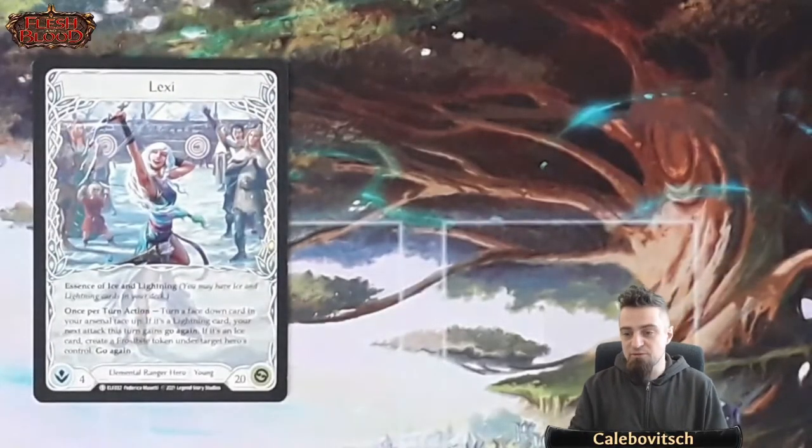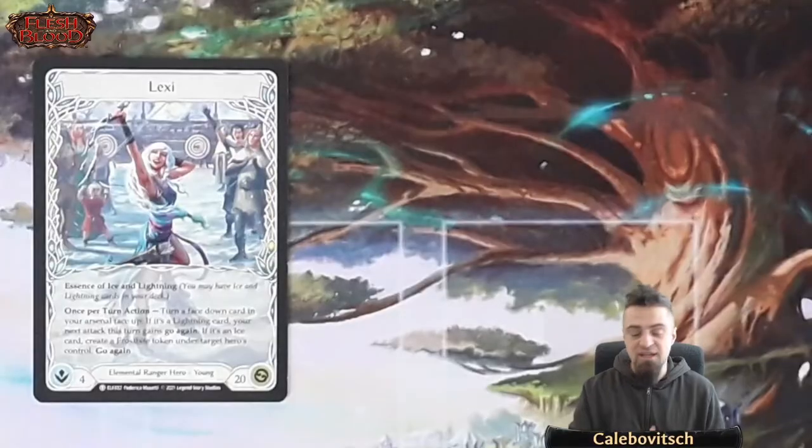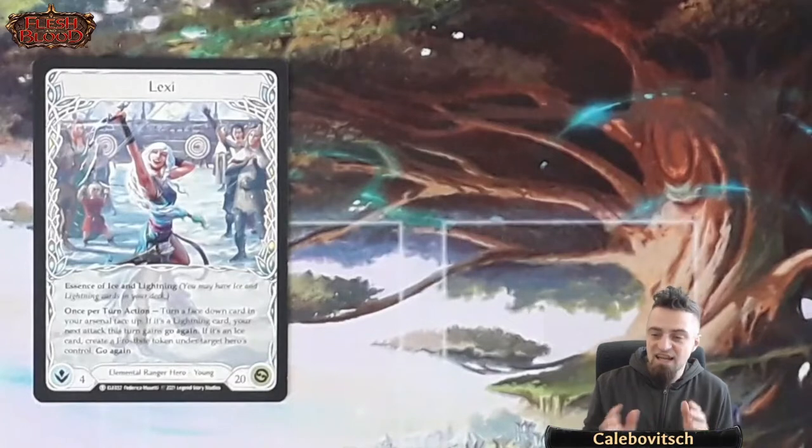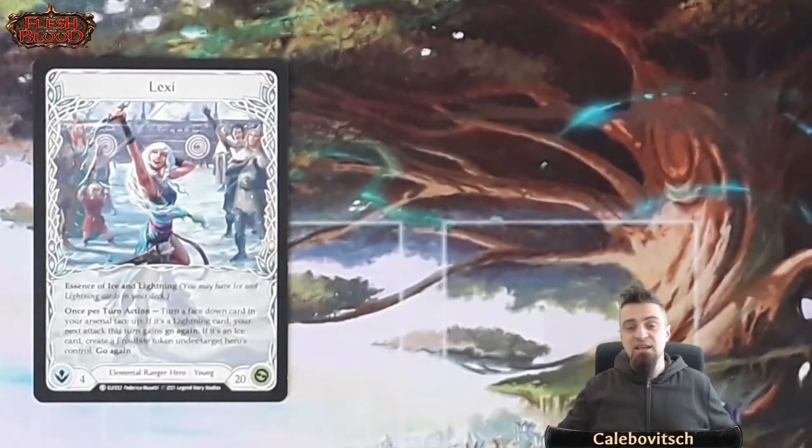Lexi is one of the three heroes available in the Tales of Aria draft format. She's the Elemental Ranger. There's also Briar, the Elemental Runeblade, and Oldham, the Elemental Guardian. Lexi is an Elemental Ranger hero with the usual 420 stat line. She has Essence of Ice and Lightning, which means she can get Ranger cards, Elemental, Ice, Lightning, and Generic cards into her deck — so deck building is wide open.